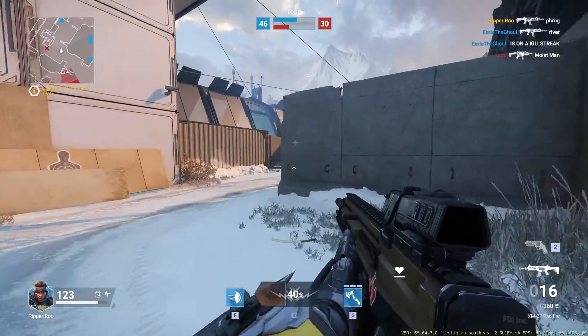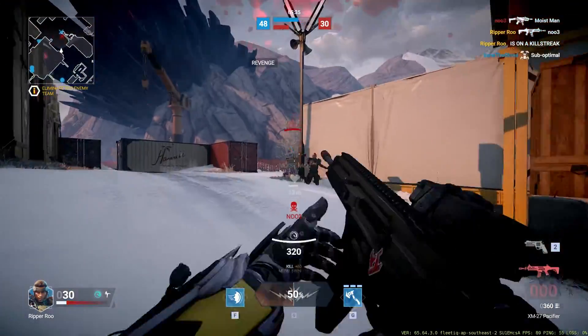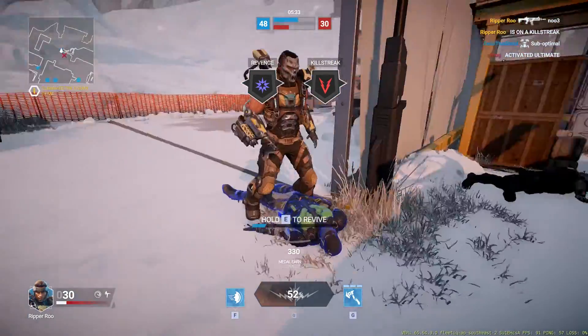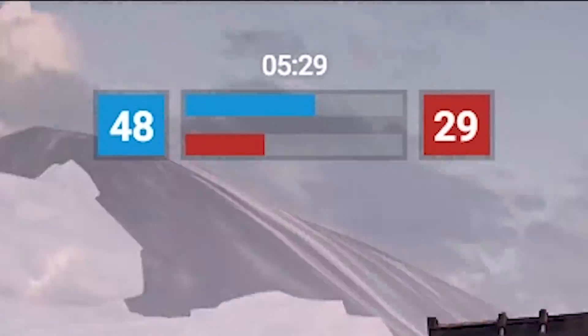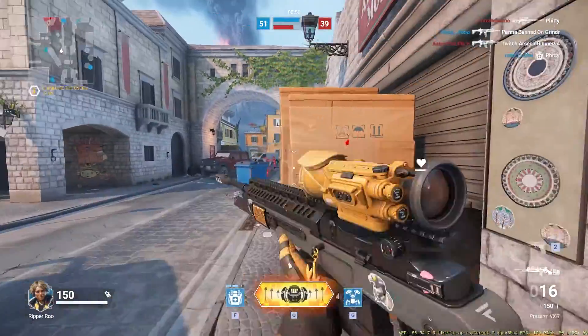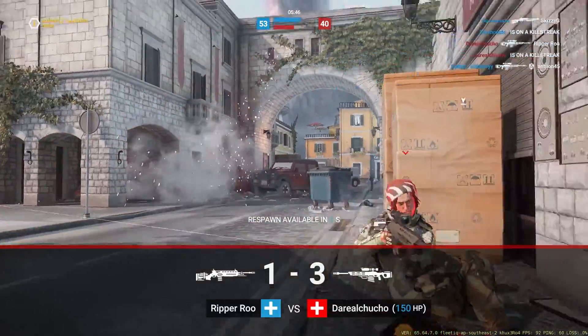Did you know that in team deathmatch mode when you revive your teammate it removes a point from the other team's score? So if your teammate dies and you revive them, it's like the kill never happened. This makes for some interesting gameplay because sometimes in team deathmatch if you die, you don't want to instantly respawn.